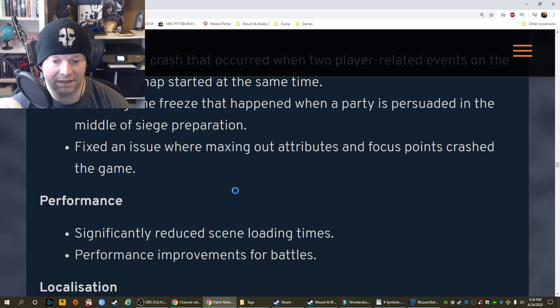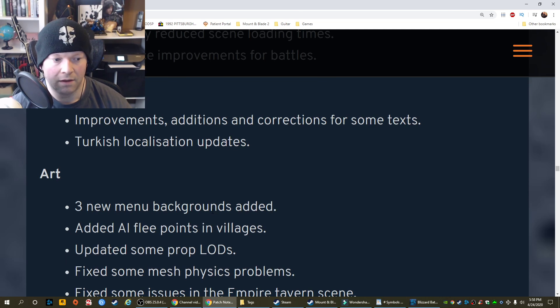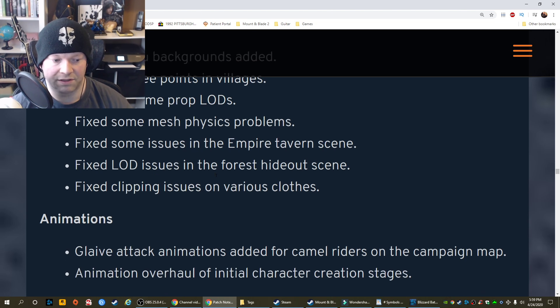Performance: Significantly reduced scene loading times. Performance improvements for battles. Localization improvements, additions, and corrections for some text. Turkish localization updates. Art: Three new menu backgrounds added. Added AI flee points in villages. Updated some prop LODs. Fixed some mesh physics problems. Fixed some issues in the Empire Tavern scene. Fixed LOD issues in the forest hideout scene. Fixed clipping issues on various clothes.